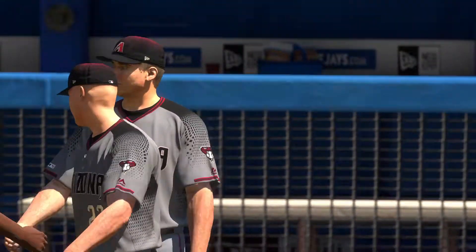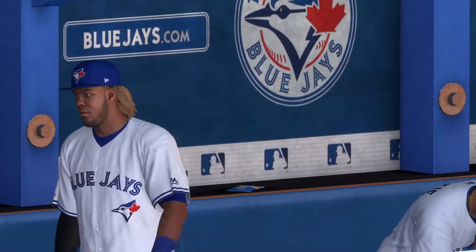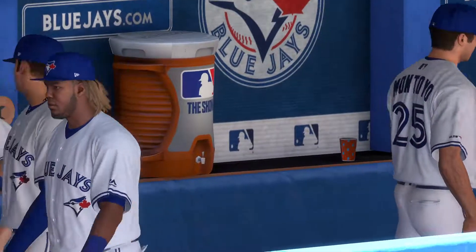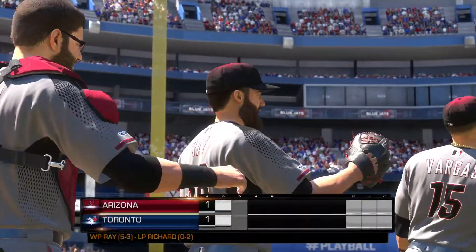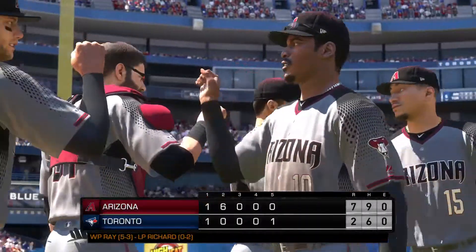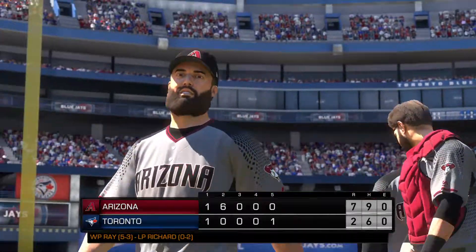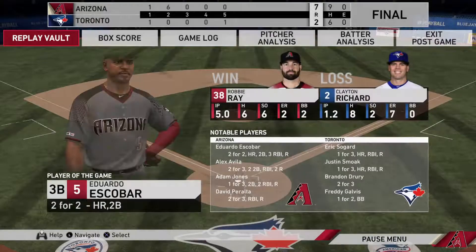7-2 the final score this afternoon. The Diamondbacks wrap up their 20th road win of the season. Robbie Ray earned his fifth win of the year. Clayton Richard allowed seven earned runs in the losing effort. That just about does it for Mark DeRosa, Dan Plesac, Heidi Watney down on the field, and the rest of our crew. I'm Matt Vasgersian — thanks for watching MLB Network.